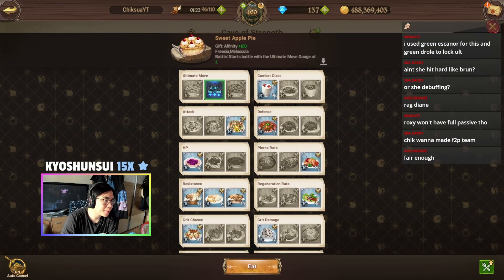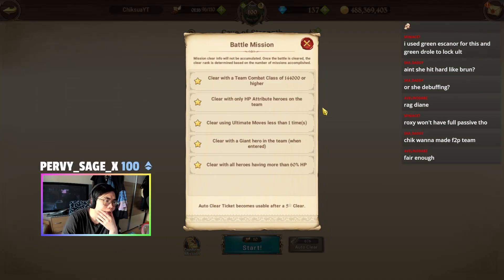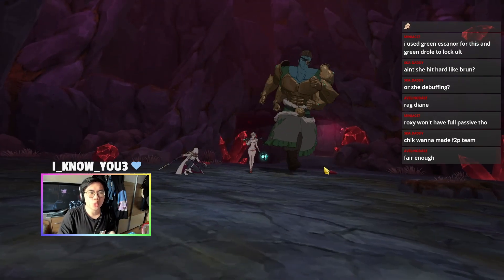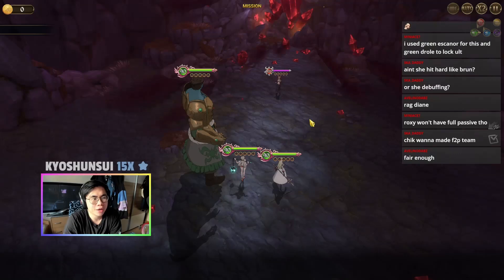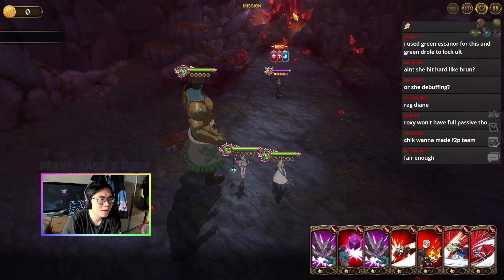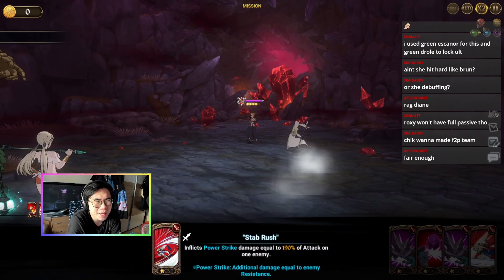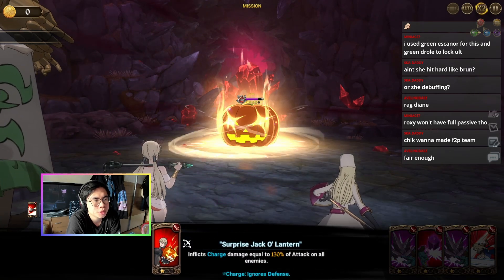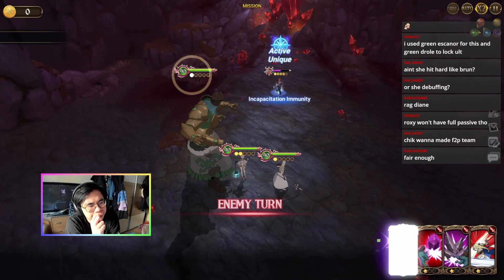I'll show you guys the whole team. I decided to try my full DPS team. The missions include not using any ults. We have elemental disadvantage and we don't have the full passive of Roxy — the main reason is we have to have a Giant when entering the battle, which is really annoying. She doesn't have many mergers, so we'll keep the detonate card. Next one we should be able to kill, that's a decent amount of damage — and no ults.